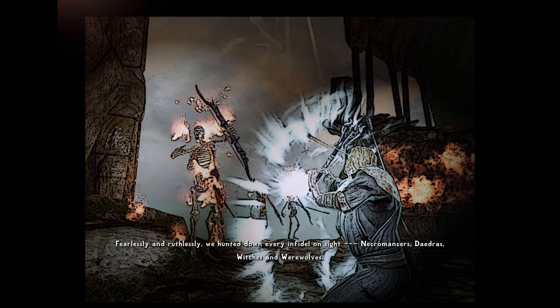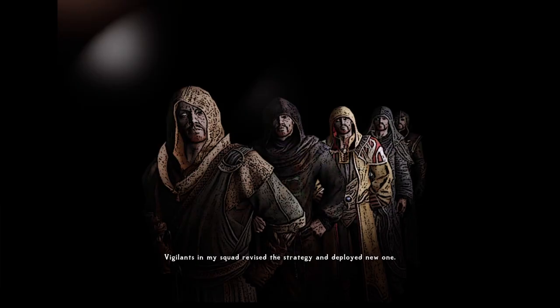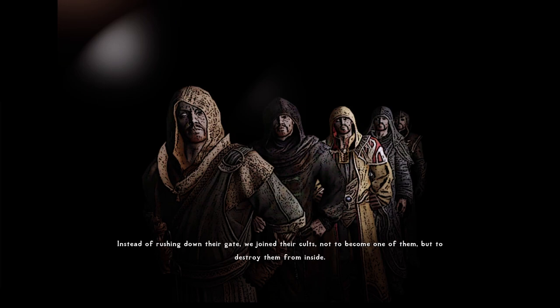We took down every infidel and dispatched them on sight — necromancers, Daedras, witches, and werewolves. We ambushed them on the road, fought them face to face with swords and shields, destruction spells and scrolls. However, such methods weren't efficient enough to wipe out the ones sheltering deep underground or behind a sturdy fortress. Most of the time, our enemies expected intruders. Penetrating their defenses always resulted in heavy casualties.